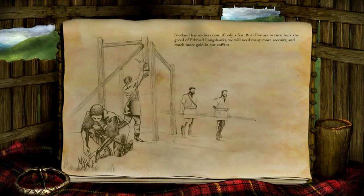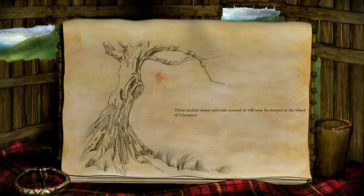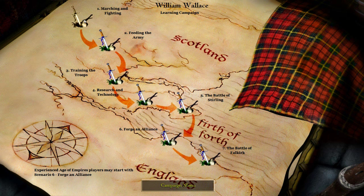Scotland has soldiers now, if only a few. But if we are to turn back the greed of Edward Longshanks, we will need many more recruits and much more gold than our coffers. These ancient stones and oaks around us will soon be steeped in the blood of Klansmen. So that was the first one — very simple, very straightforward. Next we're actually going to do some resource gathering. This one is called Feeding the Army.